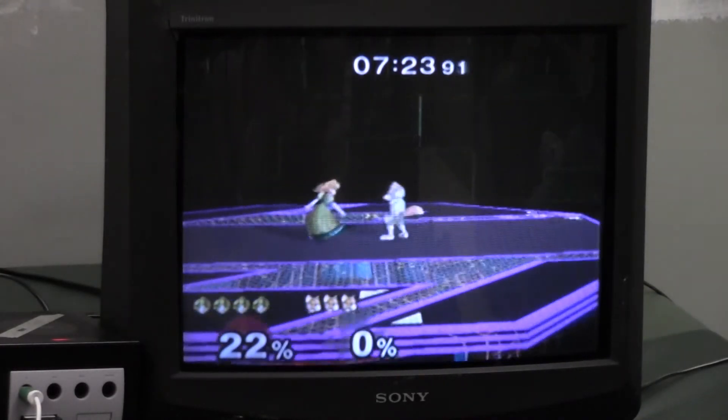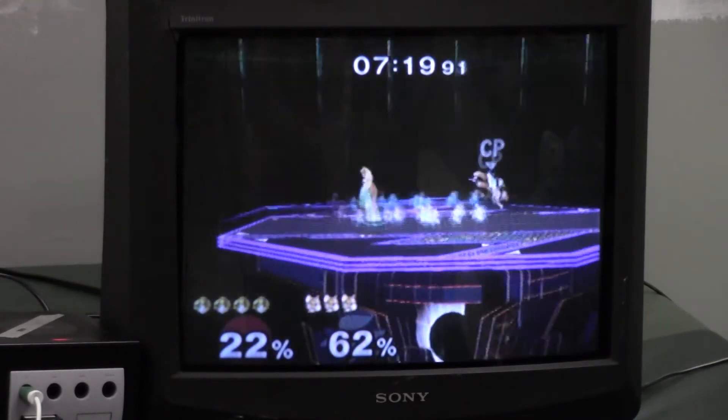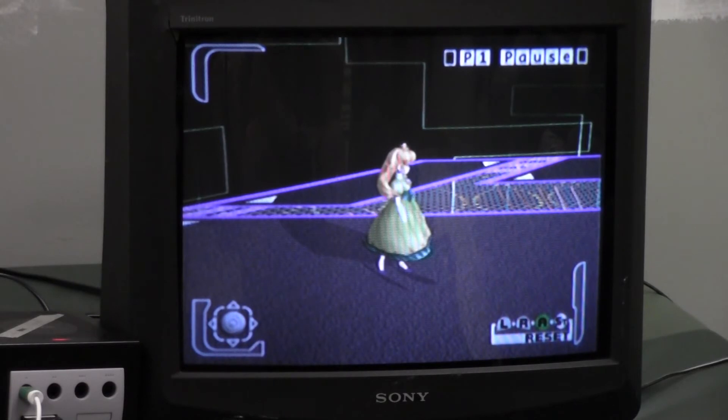This also takes into account DI. All those combo finishers — neutral air, forward air, up air — if they DI in, which is what they're likely to do because they're expecting you to try to kill them, that DI helps them survive. But if you know they're going to DI in and you do a really weak move, they're not going to go anywhere. They're just going to be nudged forward a tiny bit, increasing their percent by maybe 7%, and then you can do the finishing move afterwards. It's like a tiny combo extender.